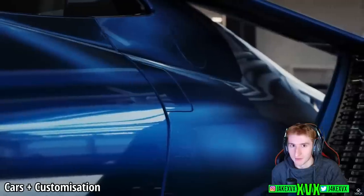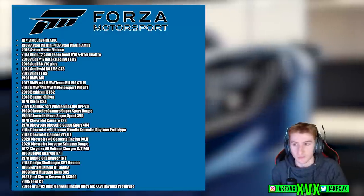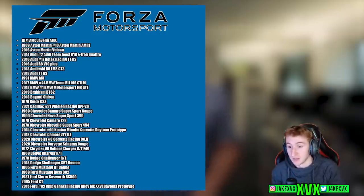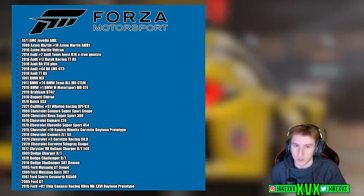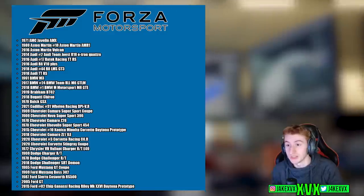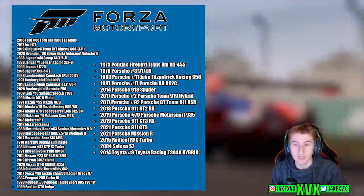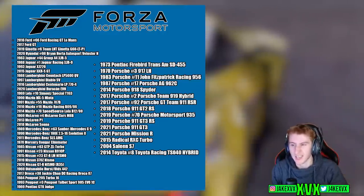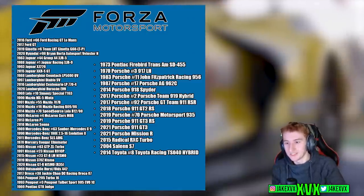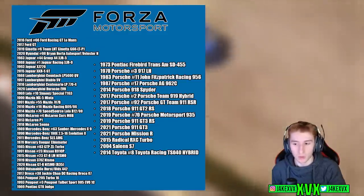Here's a look at the car list they gave us — bearing in mind this is not the full car list. There's stuff like the Chiron, the Aston Martin Vulcan, the Lamborghini Huracán Evo, McLaren Senna, Nissan GT-R NISMO — the sort of cars you'd hope for that we are actually getting. That's the up-to-date list of key cars confirmed at launch.